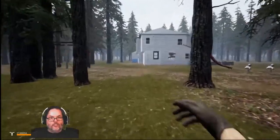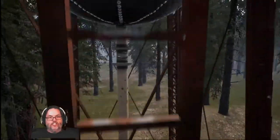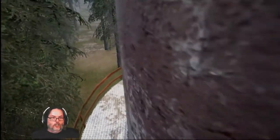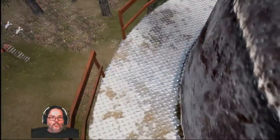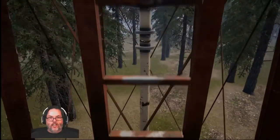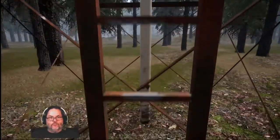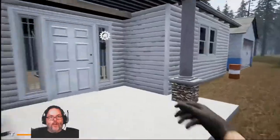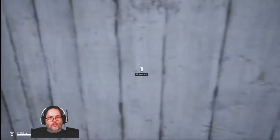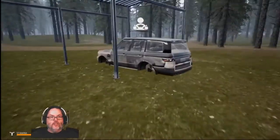That building right up there is the bandit camp, but this is the white house — so that's a quick shortcut right around the edge of those mountains. When you get into an area, always find a place you can escape to. If you climb up the water tower, you can hang out up here, sleep up here — it's all good, just don't fall. In the older release we used to find a SWAT team helmet up here, but I guess they took that out.